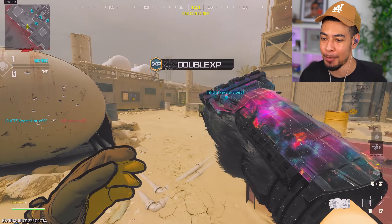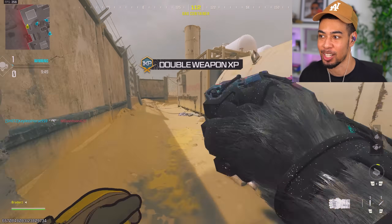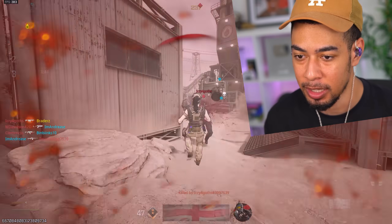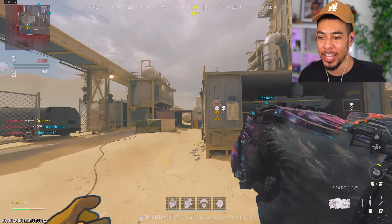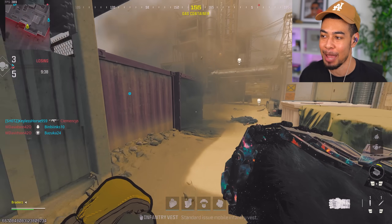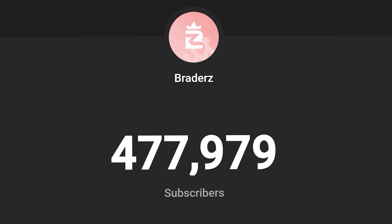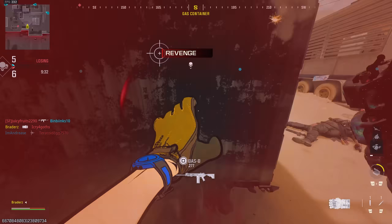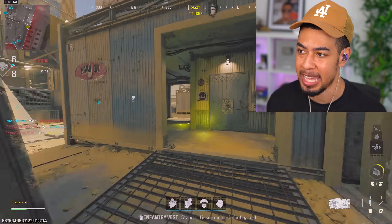When I last tried the beast glove, you couldn't put camos on it — now you can. They've also added ragdoll physics, so when I punch someone they should go flying. By the way, if you're new here, make sure you subscribe because we're on the road to 500k and we're so close!